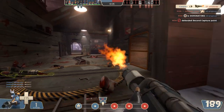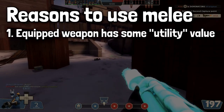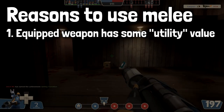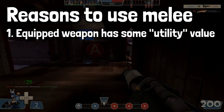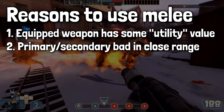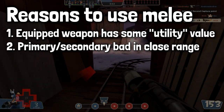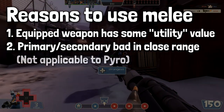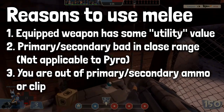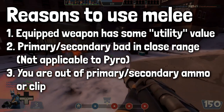As I've mentioned a few times in my best loadout series, there are a couple of reasons for using your melee. One: it has some sort of utility value, such as the speed boost offered by the Power Jack or the crit damage to burning players offered by the Extinguisher. Reason number two: your primary or secondary is ineffective at this range - for example, soldiers or demomen aren't going to want to use their rockets or stickies at close range. Obviously not something which affects the Pyro. Or the third reason is that you're in a crisis situation where you've expended all your primary and/or secondary ammo.